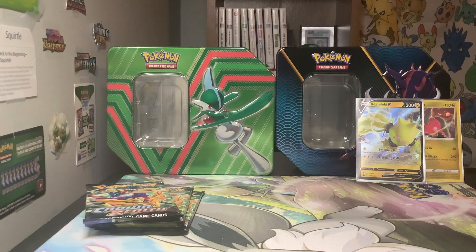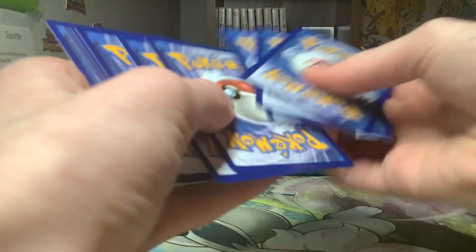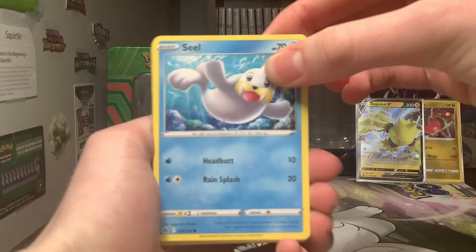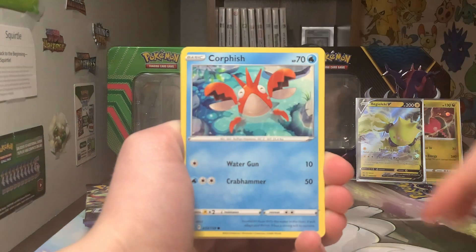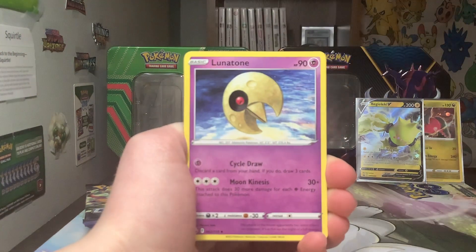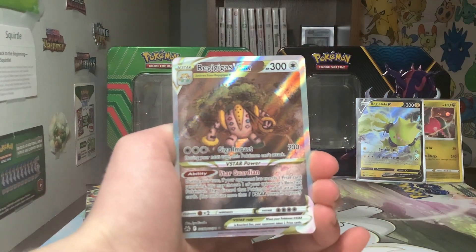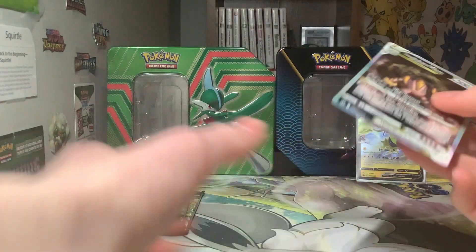It looks like we're starting off with Seel, which I recognize from Lost Origin. Code card for Crown Zenith. Cards: Potion, Aeron, Corphish, Energy Search, Lunatone, Solrock, Rare Candy. Oh! Regigigas V-Star! Oh my god! And an Alolan holo. Oh my god — so it does work like the Galarian Gallery selection. I got this awesome looking Regigigas V-Star alternate art, and a cool Leon.